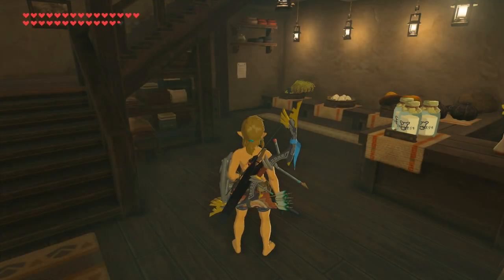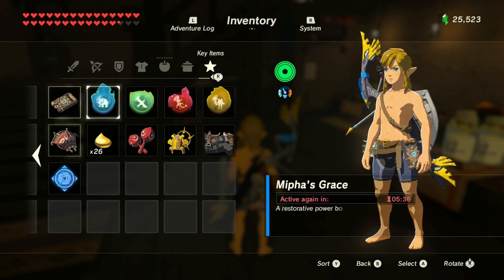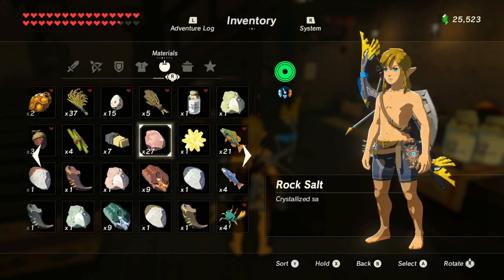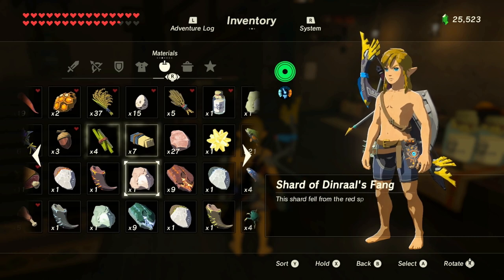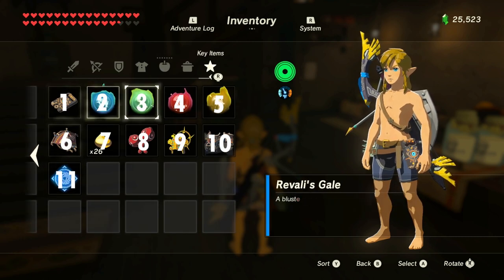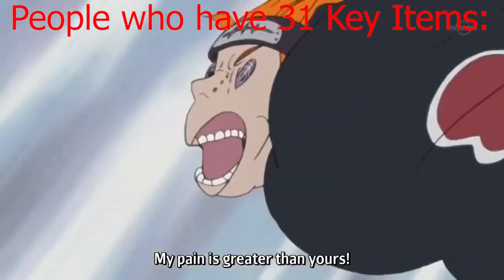To know how many offset slots you'll need, count how many key items you have in your inventory and add that number to 60. This is how many offset slots you're going to need. For example, if you have 11 key items, you'll need 71. If you're on a 100% file — pain.